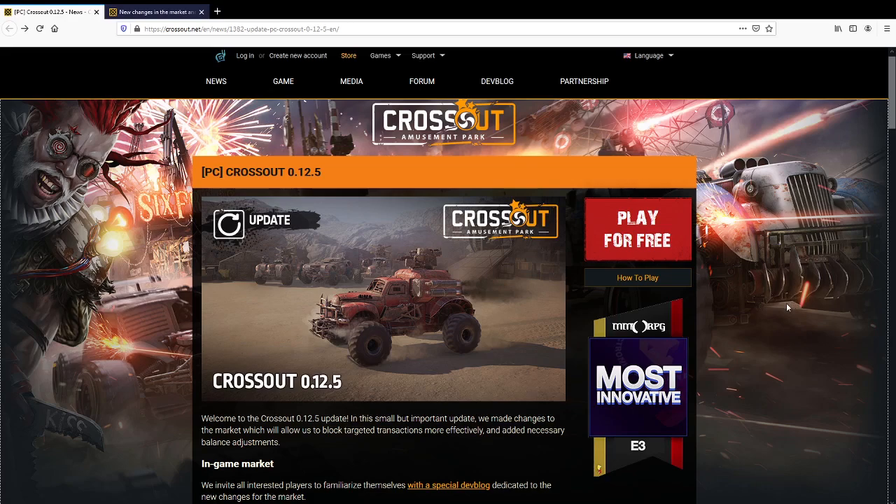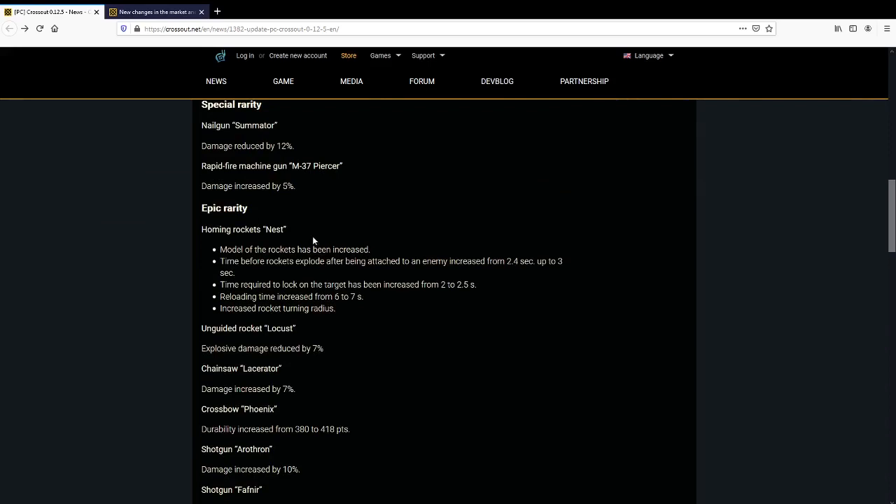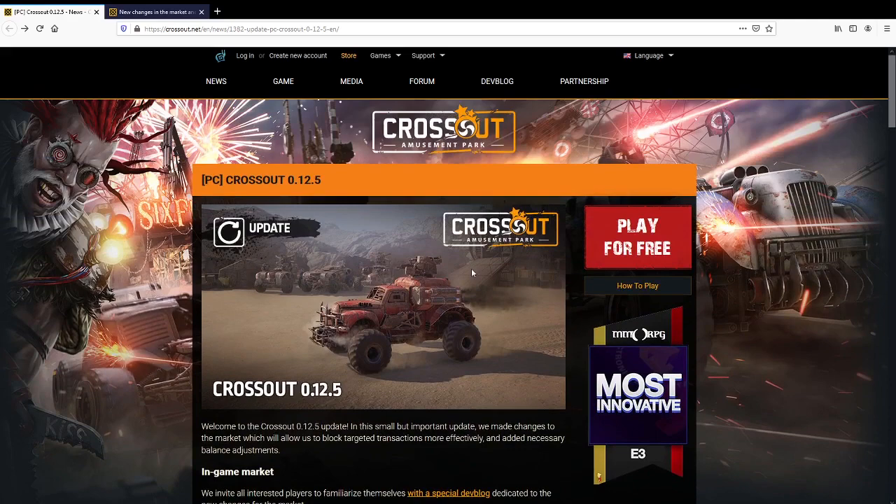New update 0.12.5 is here! Did they do the nest? The model of the rockets has been increased — that was the bug fix, because the rockets were passing through parts. And then it's got a bunch of nerfs: time to explode increased, time to lock on increased, reloading time increased, and increased rocket turning radius so it doesn't make turns so fast. Okay, good, excellent.